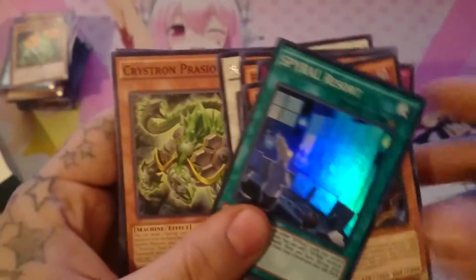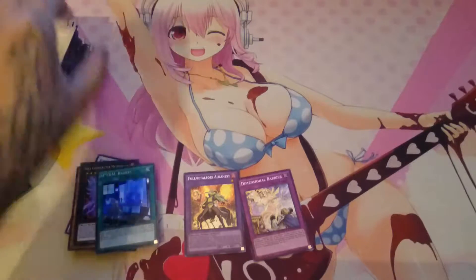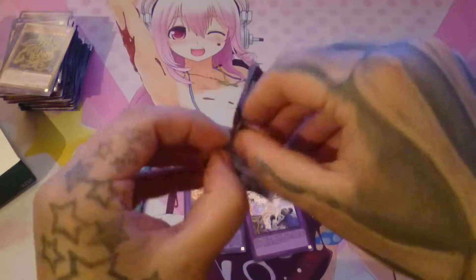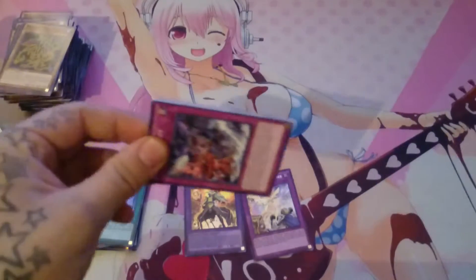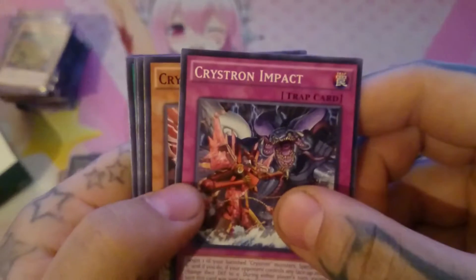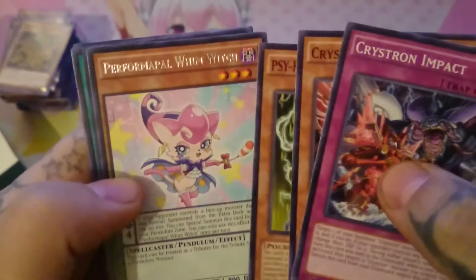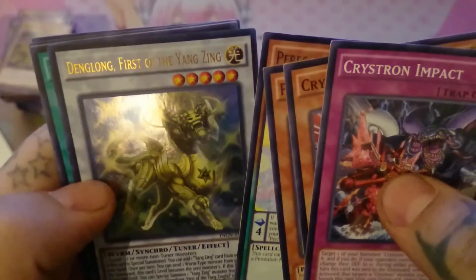I wonder — come on, stupid camera. I think the camera doesn't like that I'm moving quickly with these shiny cards. Or it just hates me. I don't have the money to buy new equipment. Crystron Impact, Crystron Rosenix, Psy-Frame Multithreader, Performapal Wimwich, and another Yang Zing.